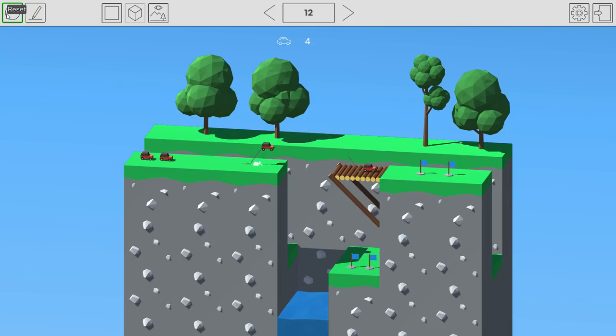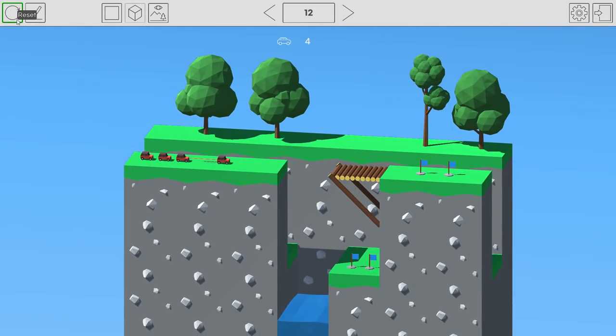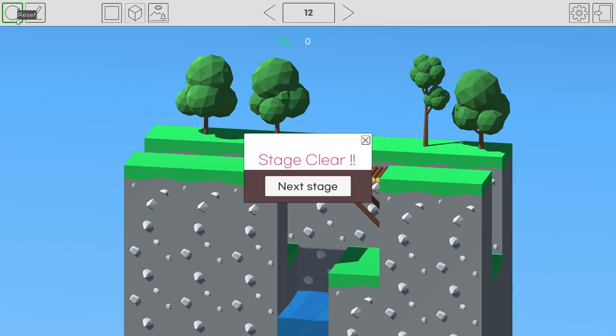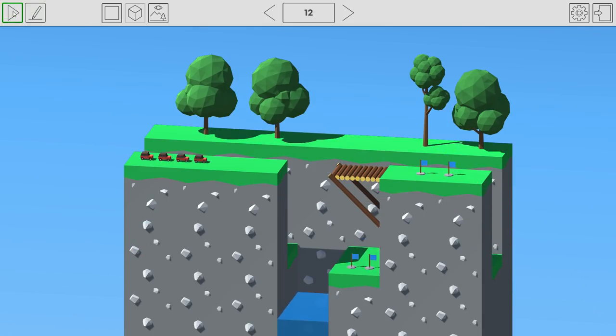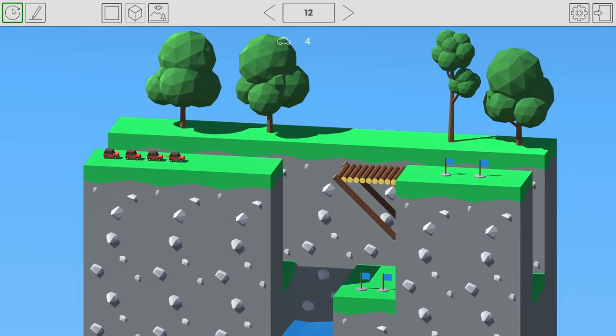First car goes and bursts. Second car goes and bursts. Third car goes — but it burst too early. Let's try 27. First car bursts, second car bursts, third car fails the burst perfectly, fourth car doesn't burst at all. Let's go! That was awesome. Using a while loop to stagger engine starts is going to be key for multi-vehicle levels.